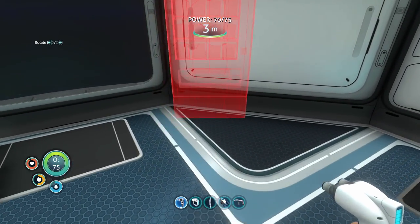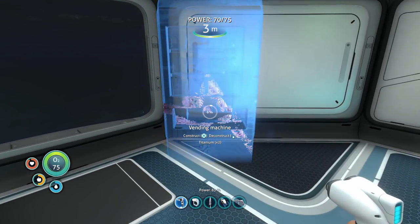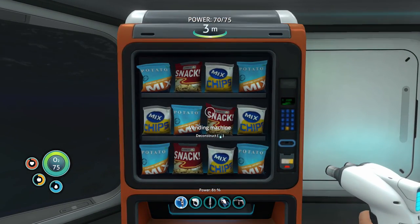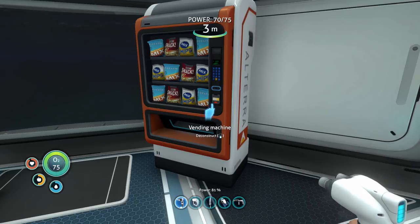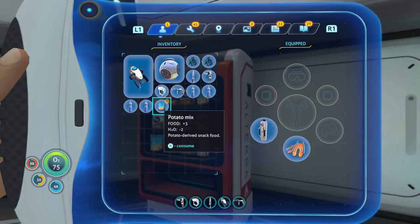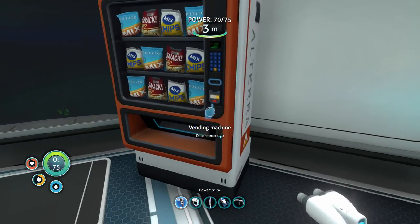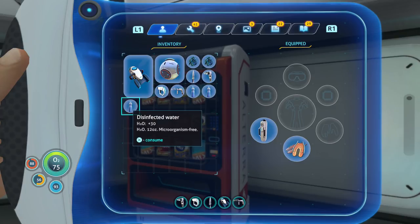One thing we have to build is this vending machine — I found it on the floor so we may as well put it up. Pretty cheap to make. Press X to use it — it just drops something into my inventory. Potato mix: plus three food, minus two H2O. Potato-derived snack food. That's actually pretty awesome. It gives you really shitty food but I love it. Nothing like a good old bag of chips.